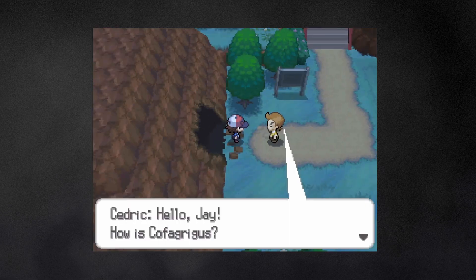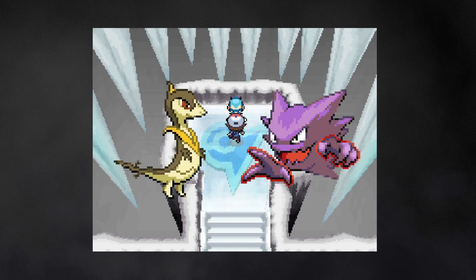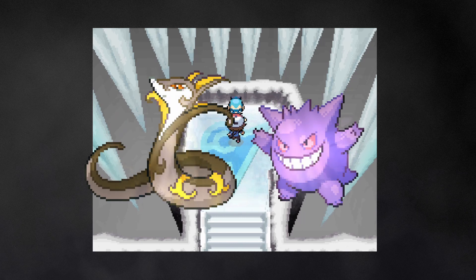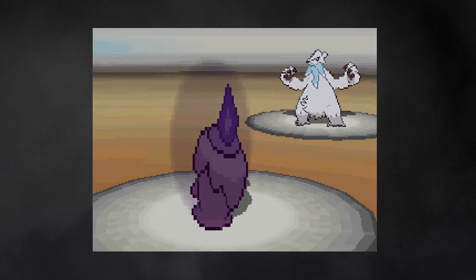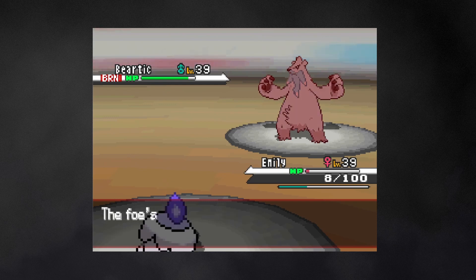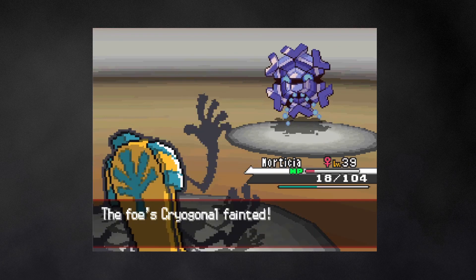This part of the game is back-to-back gyms, so the Ice-type gym is next. Fortunately, both Jack and Casper decide to evolve to their final forms before this fight. Emily starts things off by taking out Vanillish and burning Beartic, before harshly lowering its attack with Memento. Morticia comes in and finishes off Beartic, as well as that thing.